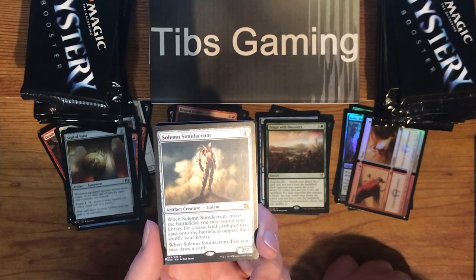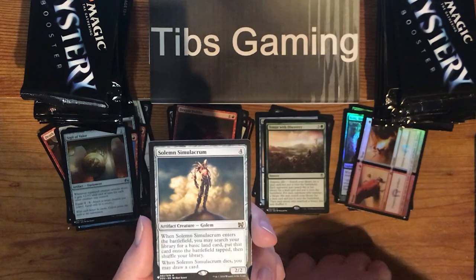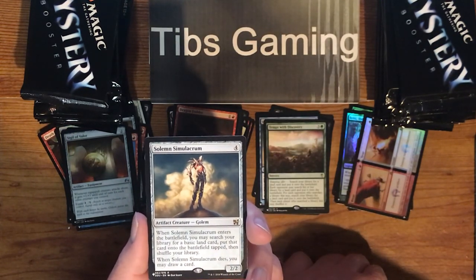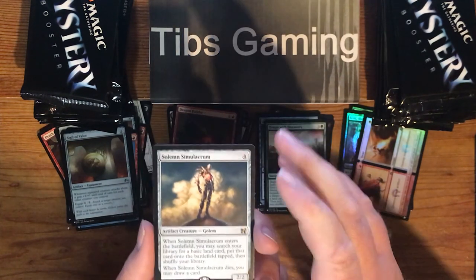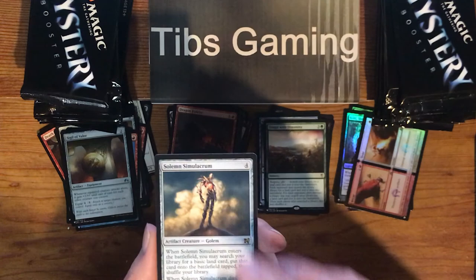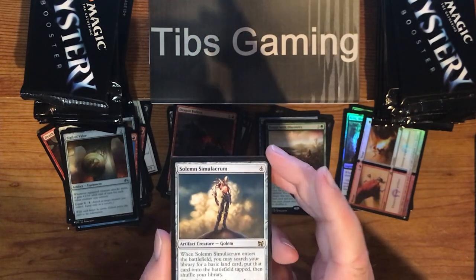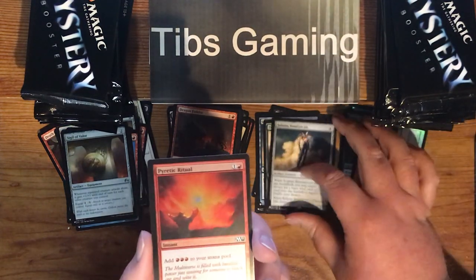This is from one of the dual decks — Sad Robot. Four generic, 2-2. Enter the battlefield, search for basic land, put it on the battlefield tapped, shuffle; dies, draw a card. Kind of a value card from back in the day — play value. Pyretic Ritual — it's a red Dark Ritual, but it costs one more mana which makes it way worse. Foil though, kind of cool.